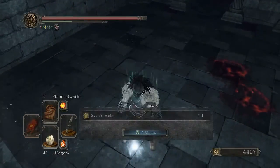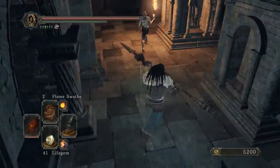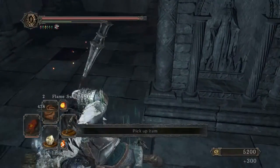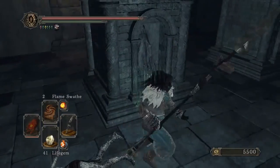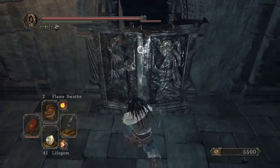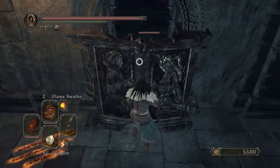I'll tell you about my equipment: I'm using the Santier's Spear, I have the Mad Warrior helmet, the Faraam chest plate, and Havel's gauntlets or something like that. My build is okay right now - I'm level like 201, I think.